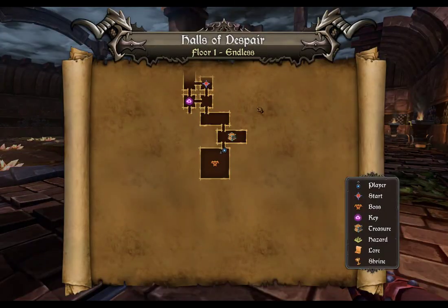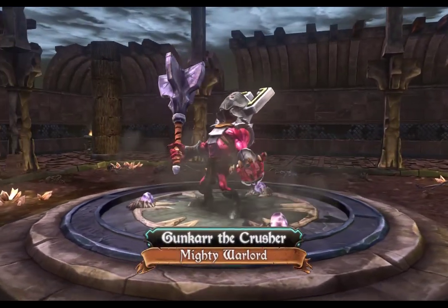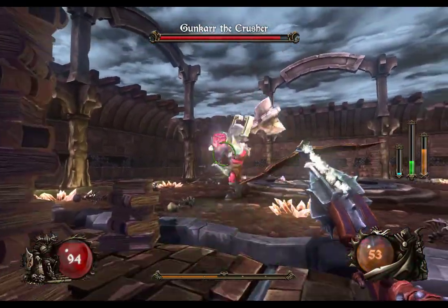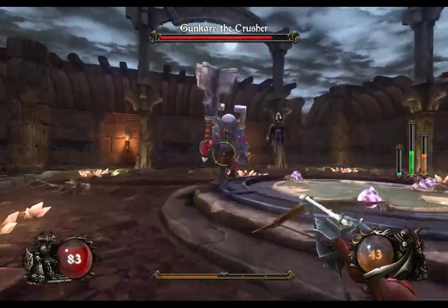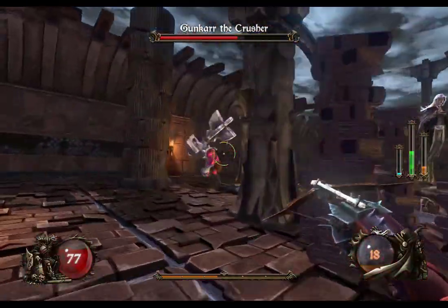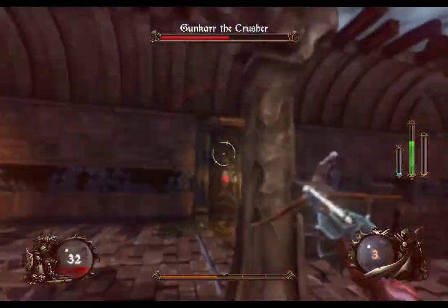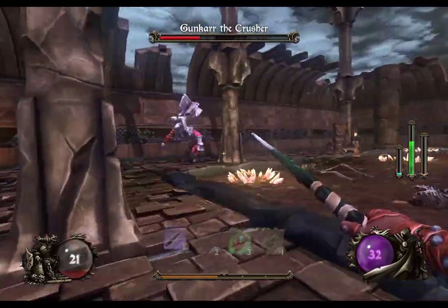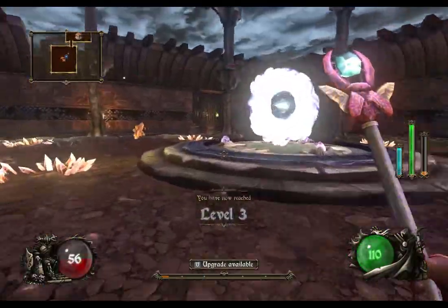Alright, look at that — I found the boss room. Let's just fight the boss, why not? The boss is sometimes random, but for the first level it's usually some easy guy. This is Grunkar the Crusher, and he's not too tough. He's kind of slow. He can summon these witches, or whatever you call them. I'm gonna die, aren't I? I gotta kill this guy. Kill him! Look at that — okay. And that's how you do it, folks. That is how it's done.